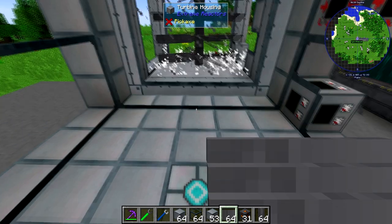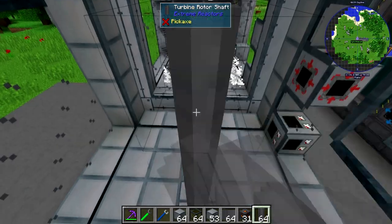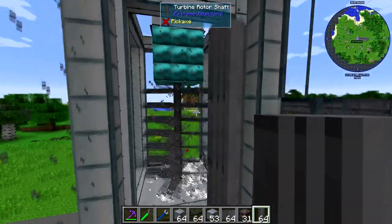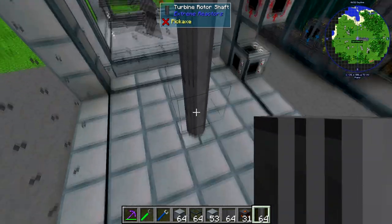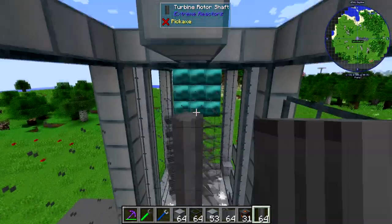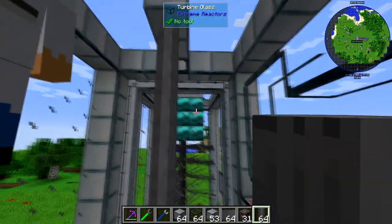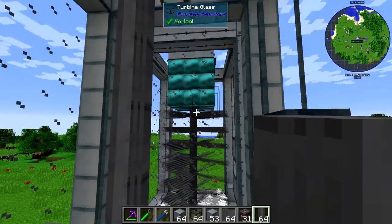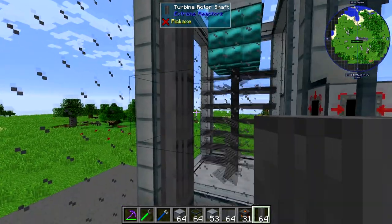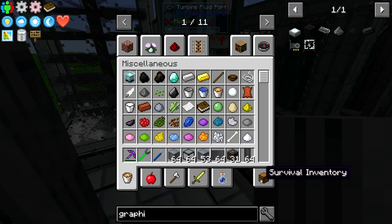You want to do the rotor shaft all the way up — put it in the same length as that. Because it goes all the way up, you don't need a bearing at the top. So what you can see over there are blocks of ender — that is actually the coils, the induction coils to produce power. When they're activated it'll take energy from the system. I threw a block down — go grab that and come to the top. You want to go all the way around the rotor shaft with this block of ender.